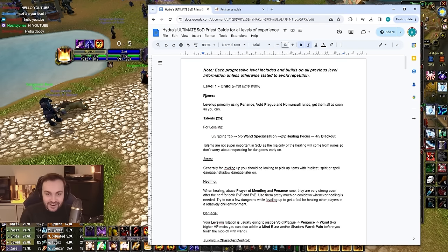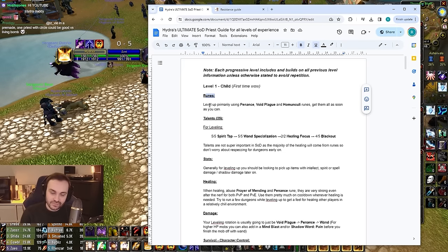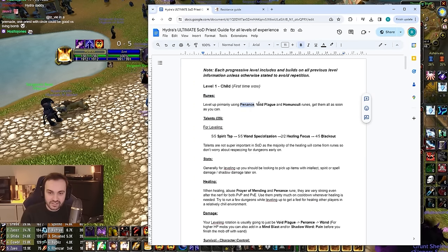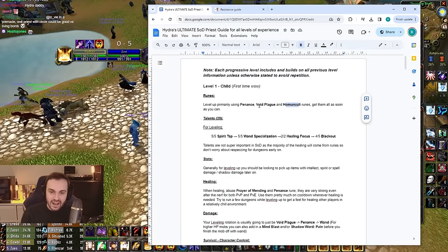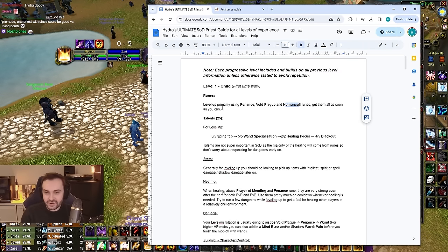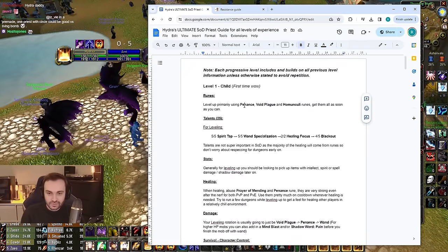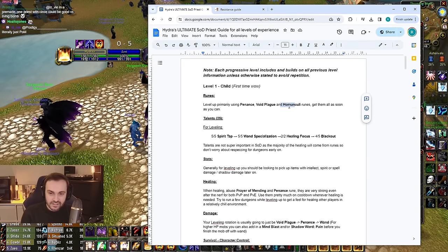Okay, starting with level one — this is if it's literally your first time in WoW and you've decided to play priest. For runes, you're going to want to go for Penance, Void Plague, and Homunculi. You can go to Wowhead to figure out where to get these — they're easy to find and relatively easy to pick up, and these are going to be your primary damage buttons.